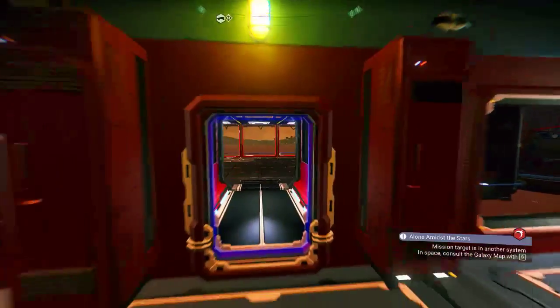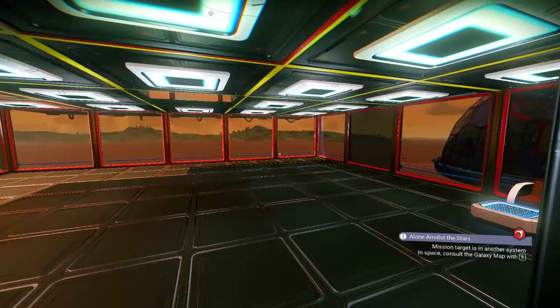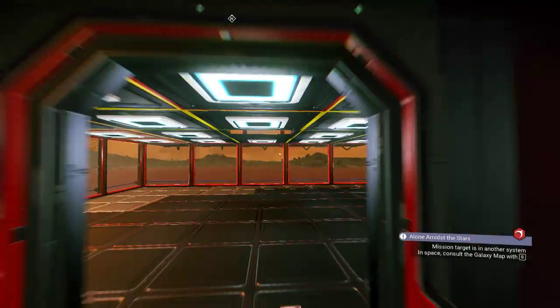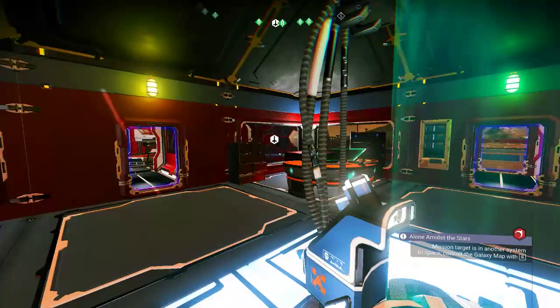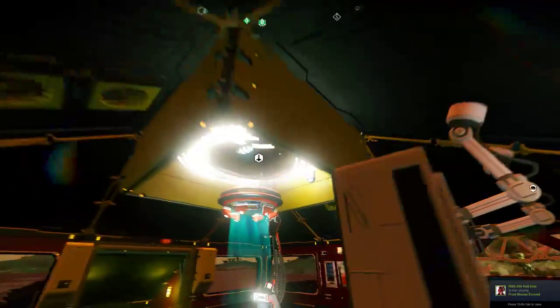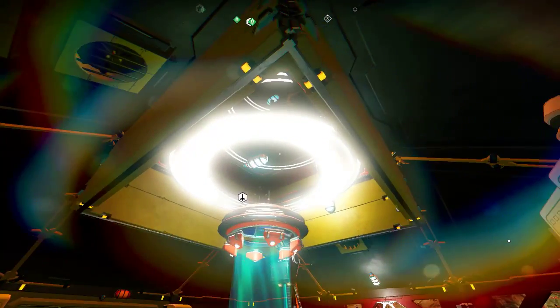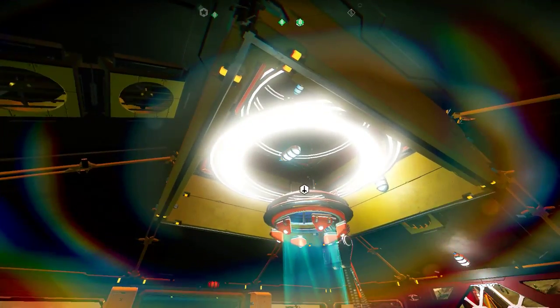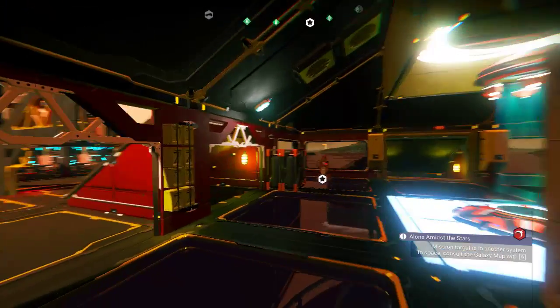That's going to be the overseer's quarters. I have not finished that yet. It's a pretty high-tech teleporter system. I wish there were a way to get rid of the lights in the middle to make them glow. I'll figure it out.